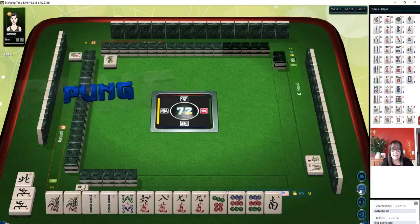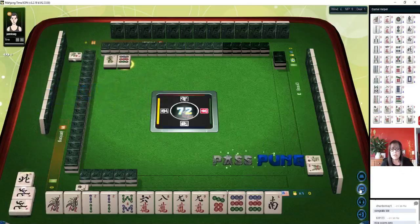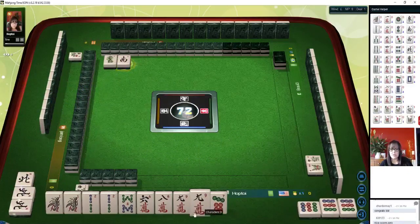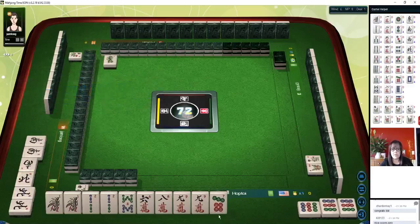You can win with anything. Here we have four pair — we should just Pung. We can go for All Pung, all three of a kind. We still need a pair though, so let's see how this goes.